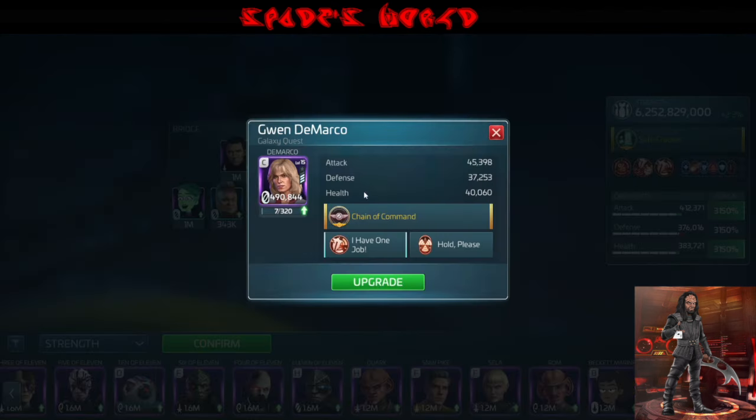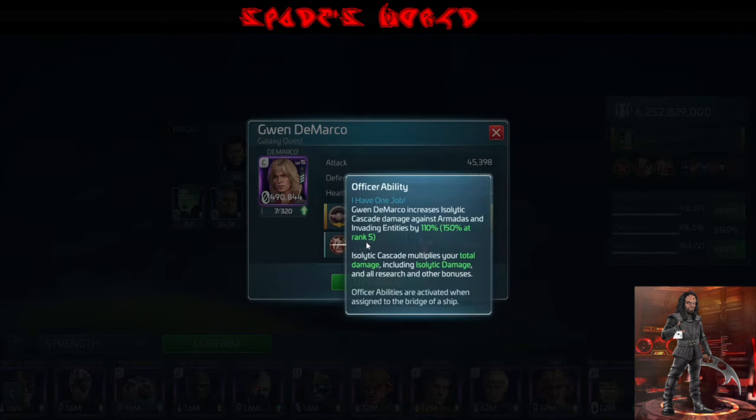And DeMarco — same thing. Her officer ability is cascade for Armadas and invading entities, so that would also coincide with these Chimaras.